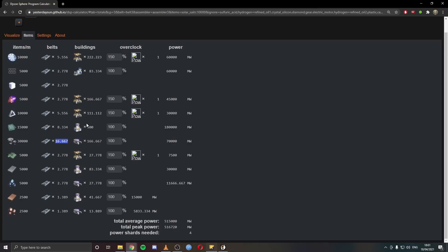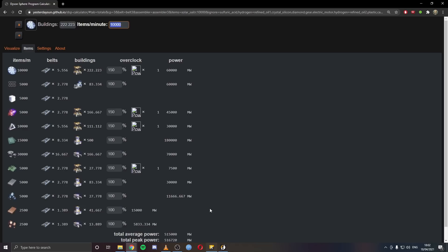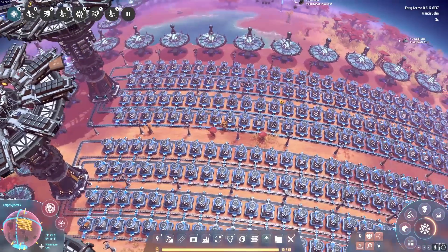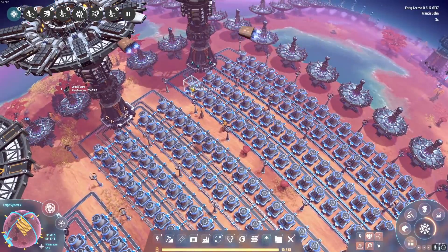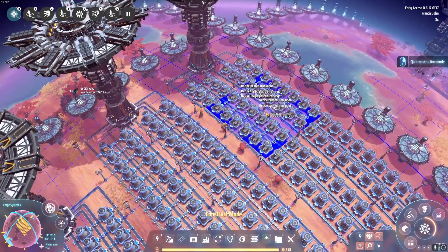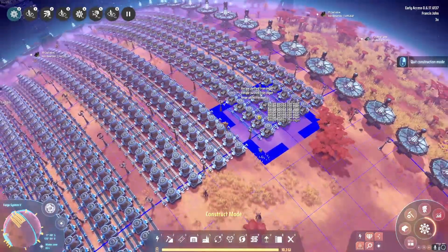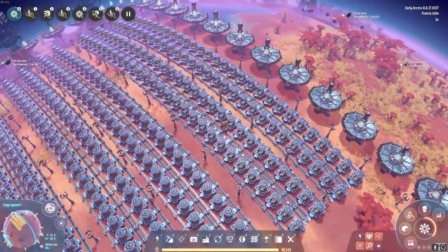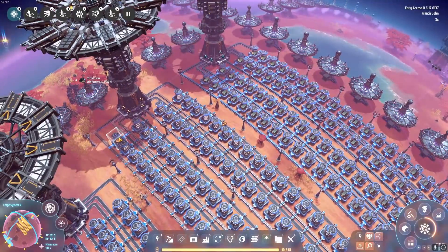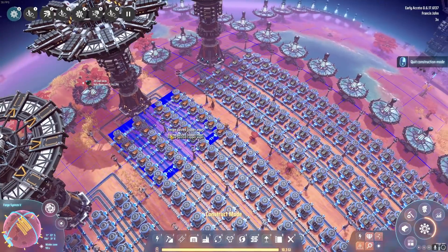I've started tapping into all of the stone patches on this planet. We've got about 57 million stone on this planet so it might actually be okay, though we may have to import some from elsewhere as well. Let's go about building 10,000 solar sails per minute. Iron and copper wise we don't actually need a full 120, but I'm going to do it anyway because at this point we want to go with a consistent approach - it's just simpler. I do have the game running at triple speed - it just makes filling things up a lot simpler.